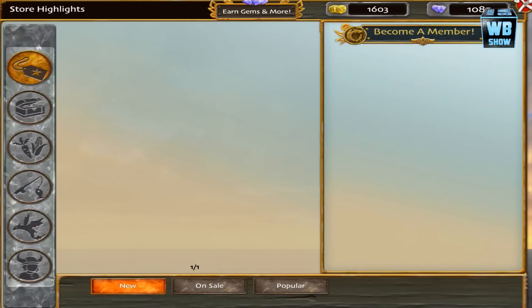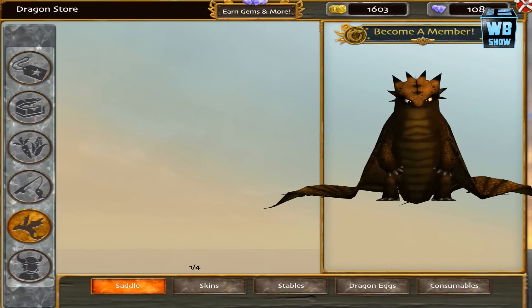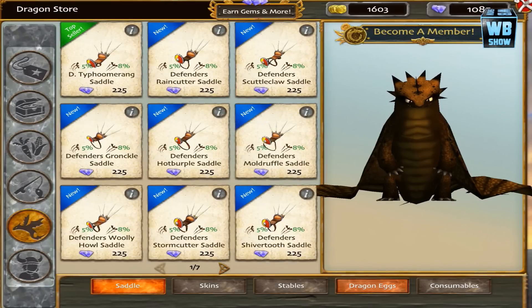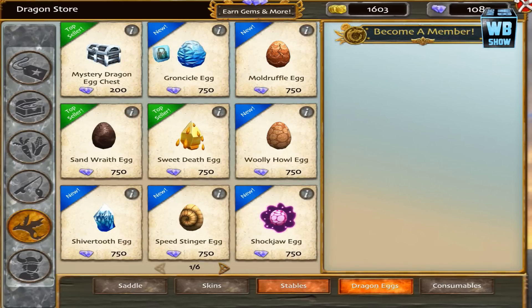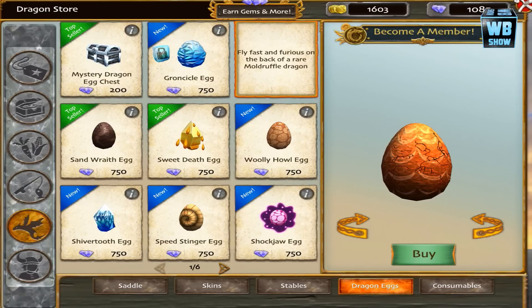Obviously we spend a lot of money because we need to get these gems — the premium currency — to buy the new stuff that comes out. But luckily I did have some gift cards and the gift cards are actually working out pretty good. And they have this brand new Molt Ruffle dragon — or however you say it.